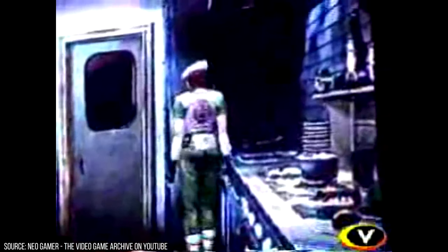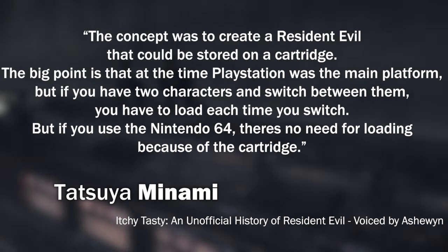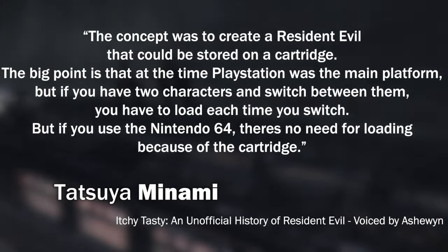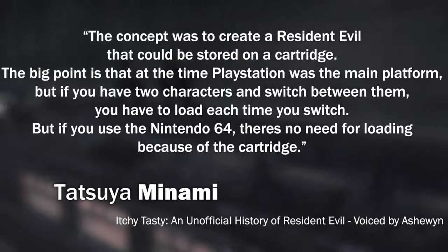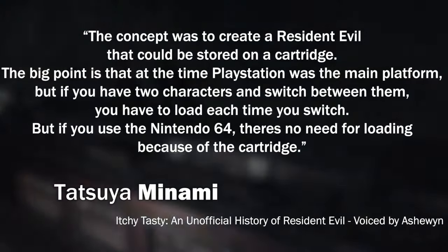The N64 and its cartridges were able to load data faster than PlayStation discs, so the team decided to use this opportunity to make some changes — like having two playable protagonists together at the same time. The concept was to create a Resident Evil that could be stored on the cartridge. On PlayStation, if you have two characters and switch between them, you have to load each time you switch. But on Nintendo 64, there's no need for loading because of the cartridge. Another change using the unique features of the cartridge: the player can drop and pick up items in any room at any time, causing the team to remove the item boxes.